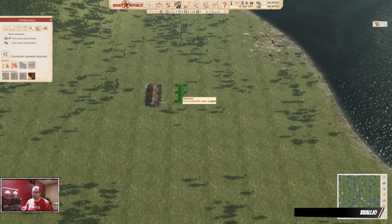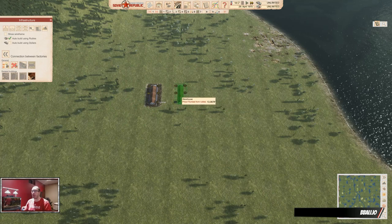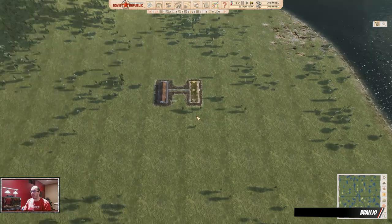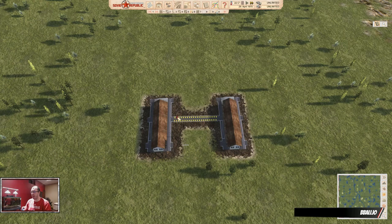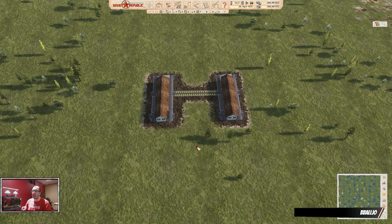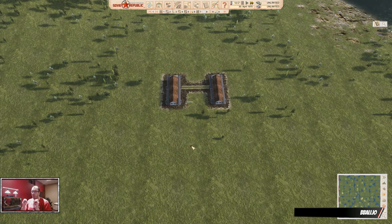If you don't want them, you can hit Control and they will go away, and you can just place a building wherever you want and add the connection later. When you place this building down, everything is connected. You can see this is a factory connection and it has two arrows — technically it's bidirectional.